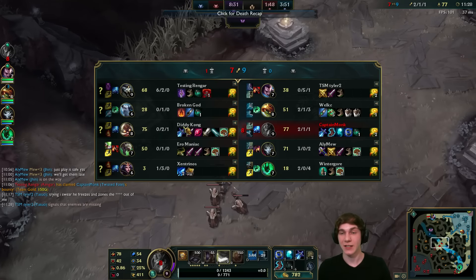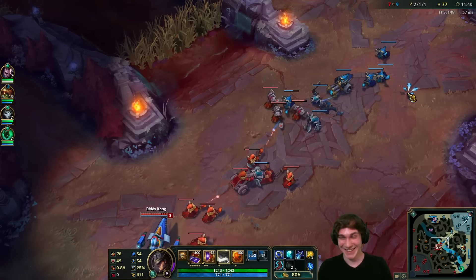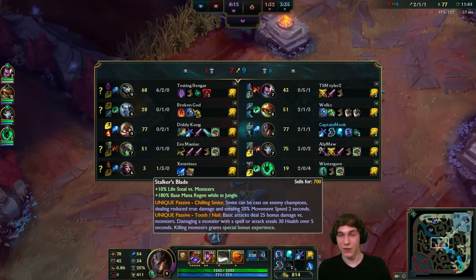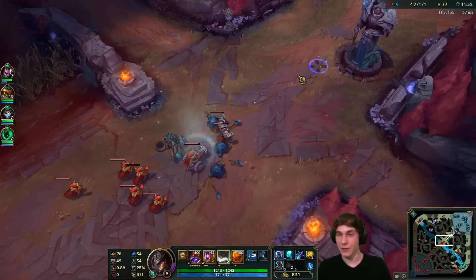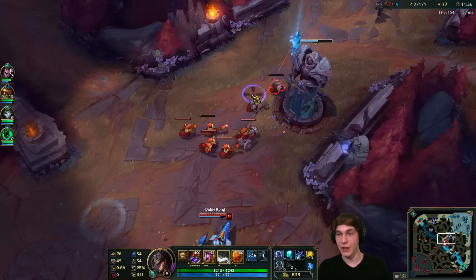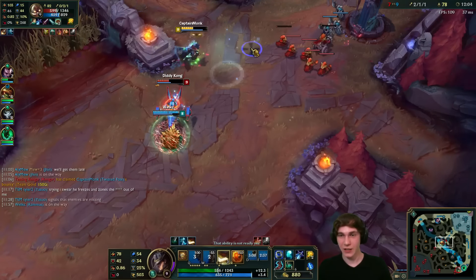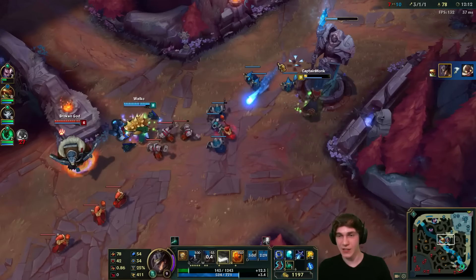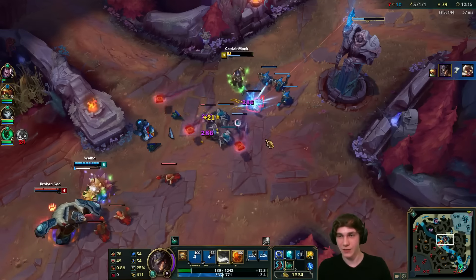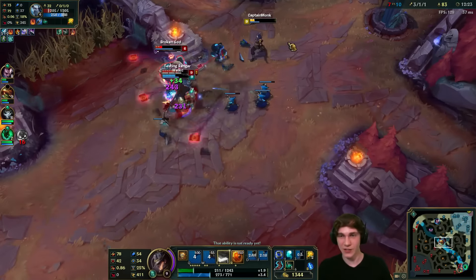We still got the kill on Corki so that's good. I like his name 'Diddy Kong.' Looking at names — Testing Rengar is six and two, having a good game. TSM Tyler 2 is oh and five. Corki's going to push us in here but our ghost and ultimate are almost up — we should be all set. Rammus is coming in, we'll pop ghost and just go ham on Corki. Got him! That was very close — we survived.